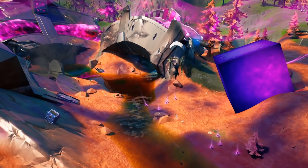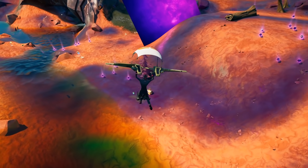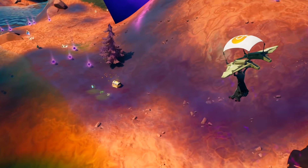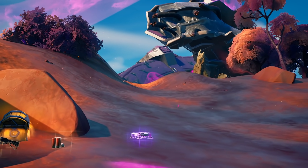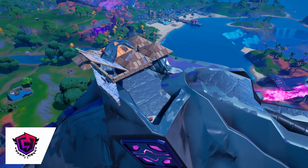Now another new change you also have to keep in mind is the increased availability of launch pads. With more floor spawn locations in these crash sites, you'll find more launch pads than ever before, providing an easier path for rotating mid game and taking height for the end game as well.